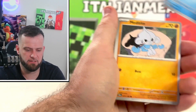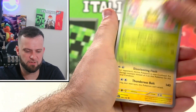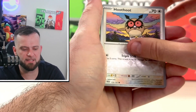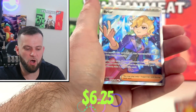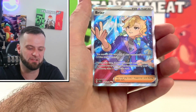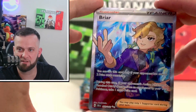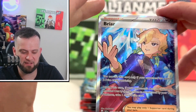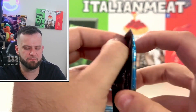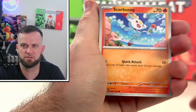Pack two — Froakie, come on we need something good. Meltdown, Scorbunny, Eldegoss, no reverse holo this time. Lantern, Briar, Hootoot to go with our Noctowl — come on! And we get a Briar full art! Our first hit of the video. The art on this is actually amazing — look at the colors, very vibrant, you get the crystals in the back. Very nice card.